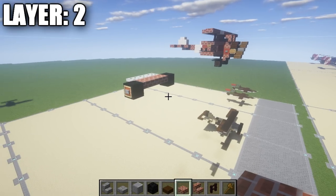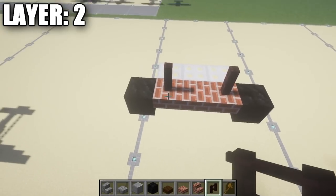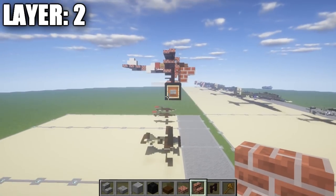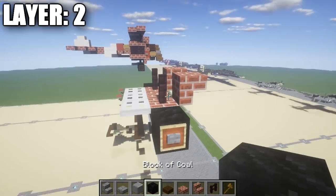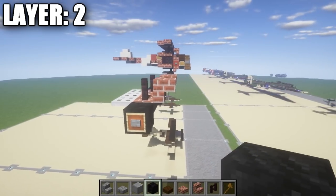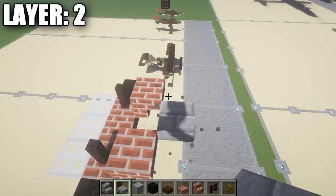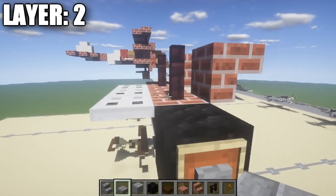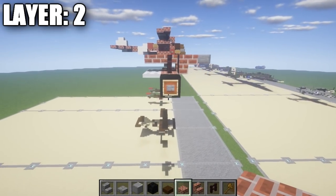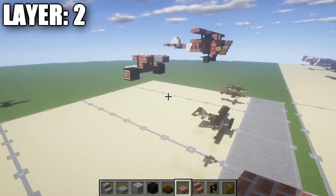For Layer 2, take a brick fence post and place one on each of the two brick top slabs on your side. Coming off those fence posts, place down two brick stairs upside down like that. These are on the front side of the aircraft. Then go to the front center and place down stone brick top slabs. In between the narrow brick fence posts, place down two brick top slabs followed by one more brick top slab coming back. That gives you the front section of the aircraft. That's it for Layer 2.